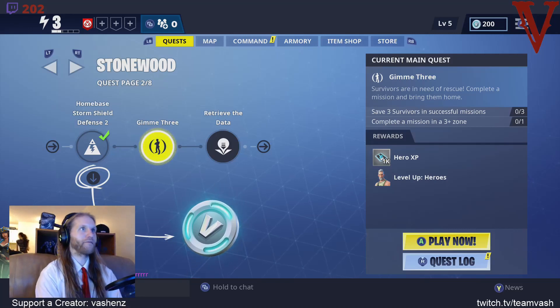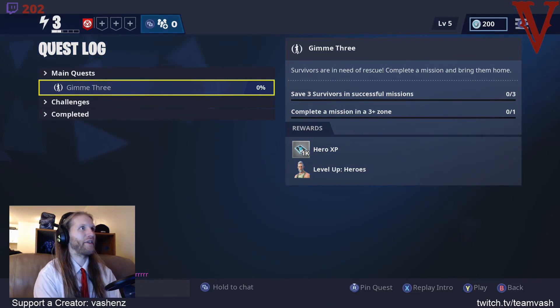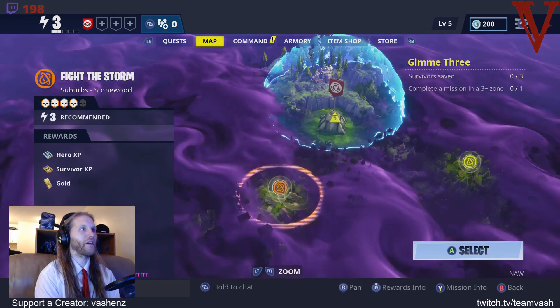We're live. On to the quest log, the next one we're going to be doing is: three survivors are in need of rescue - complete a mission and bring them home. So we need to save three survivors in successful missions, complete a mission in a three-plus zone, and the rewards are going to be some crazy stuff.